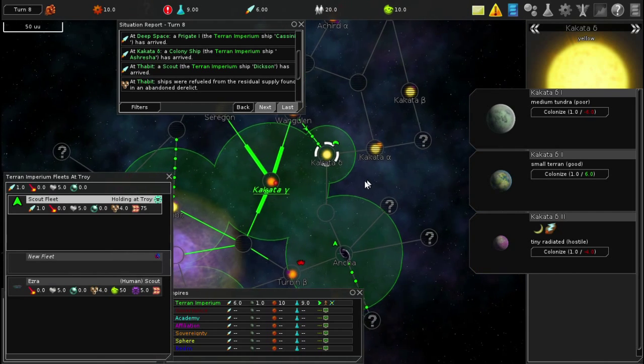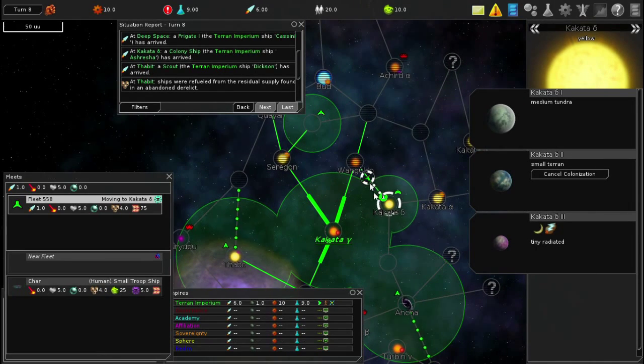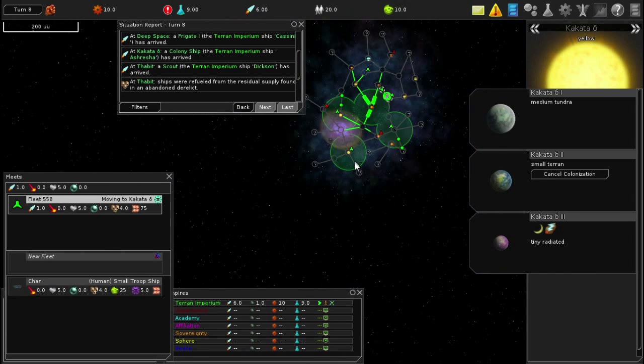Because I have a colony ship here I can colonize, and this one is a good planet - I get plus six. Let's do it - colonize! It's turn-based so I have to increment my turn and then it'll colonize. Awesome, things are actually happening. My fleet ship will be here to protect me.